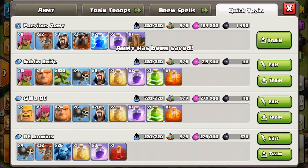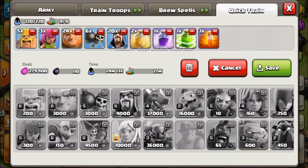Next is one of my personal favorites: the Giants-Wizards dark elixir comp. This one has jump spells, but we're also going to try a quad quake version. The jump spell version takes about 24 minutes 13 seconds for troops, 27 minutes for spells, costs about 279,900 elixir and only 110 dark elixir because of the poison spell. The quad quake version costs a bit more dark elixir, but this is my go-to for dark elixir farming.